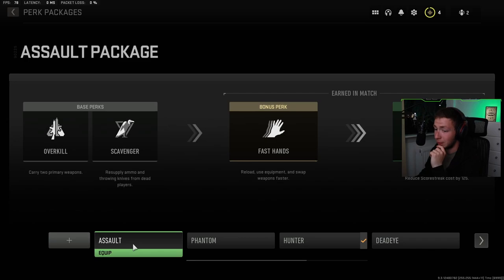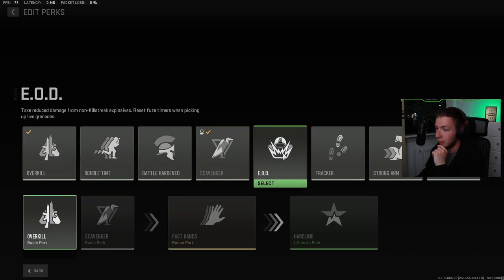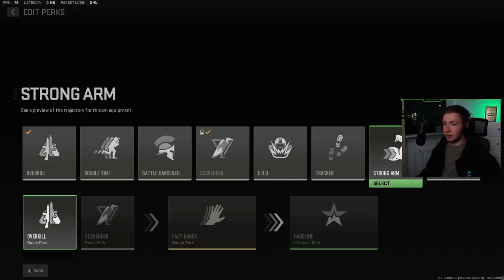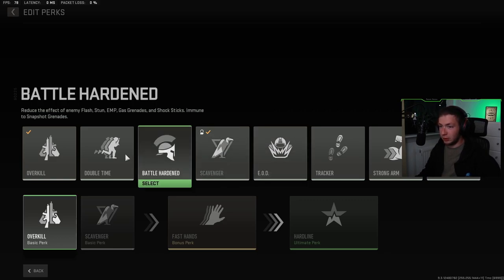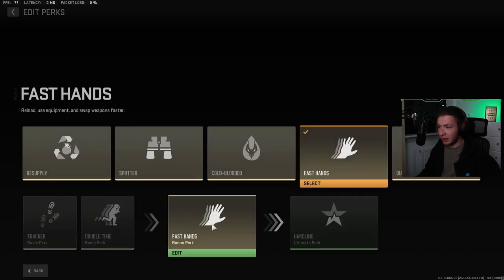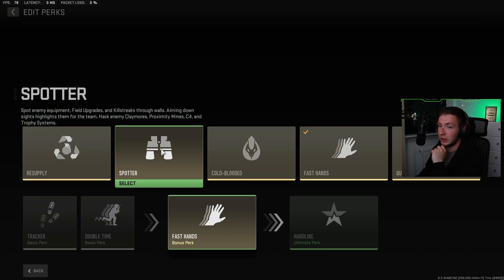For tacticals I can do flash grenade or decoy grenade — I'm going to do flash grenade. For lethals, probably Semtex. Then we have the perk packages system. I can also create a package — overkill lets you carry two primary weapons. Other options include double time, battle hardened, scavenger, EOD, tracker, strong arm, or extra tactical. I'm going to go with tracker — enemies leave behind footprints. Then resupply ammo and throwing knives from dead players, and double time. Fast hands lets you reload, use equipment, and swap weapons faster. Resupply spawns you with an additional lethal that recharges over 25 seconds — so after using a grenade you automatically get one back after 25 seconds.